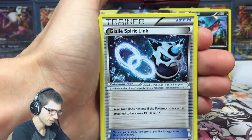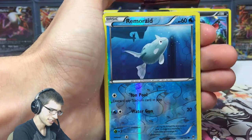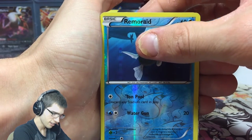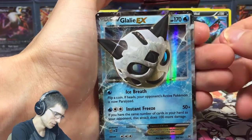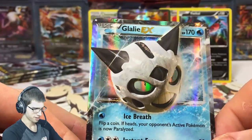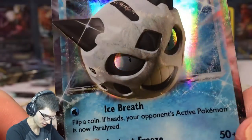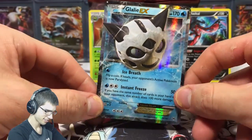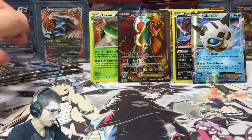Pack five — we got Haunter, Glalie Spirit Link, Cacnea. Please don't be a Glalie... reverse Remoraid and... Glalie. We got the Snowball! Look at how the shine goes through Glalie's eyes. Glalie, you will haunt me.